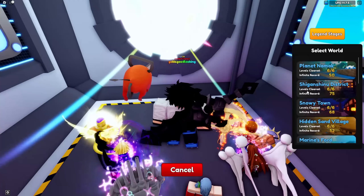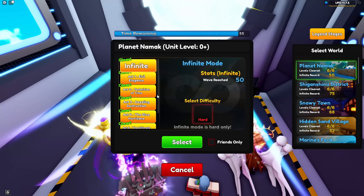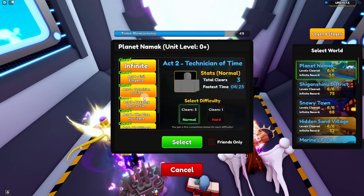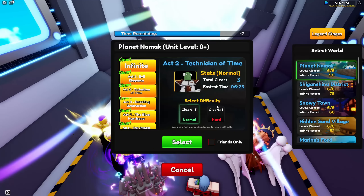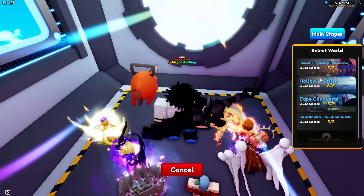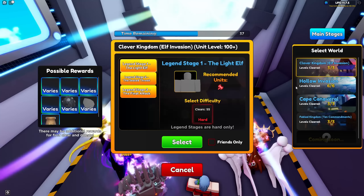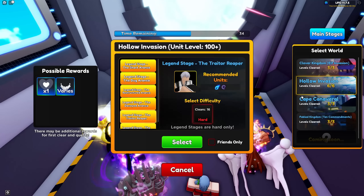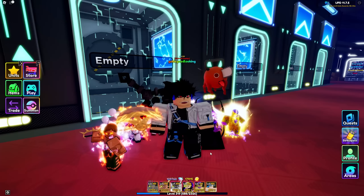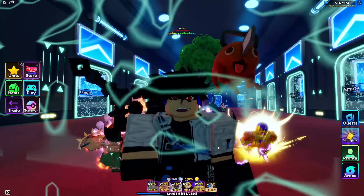I finished every single story mode act. Finishing every act will also unlock the hard modes, which will give you even more gems, especially if you are in need of gems. These hard modes are a bit harder than normal, so inviting a friend will help you a ton. Not only that, you'll be able to unlock the legend stages, which will help you to evolve the new meta units. Finishing every story mode act also helps you level up, especially if you want to get to level 50 fast.